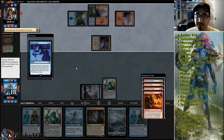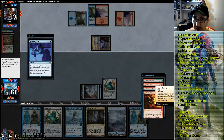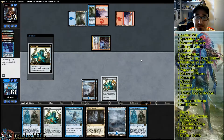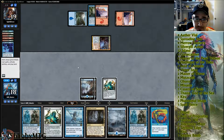It is really dark in here. Oh no — Monomania. Past in Flames costs five to flash back, so we want to take them off card draw. That is what I would say. If we get our one Spell Pierce... no.